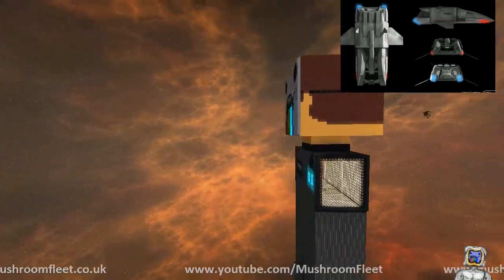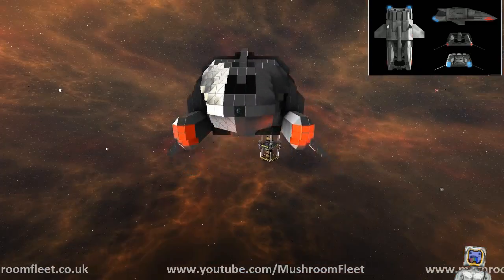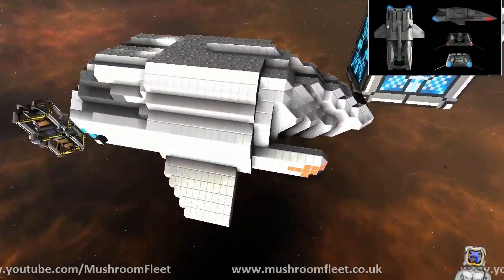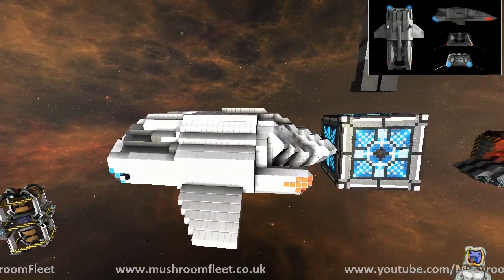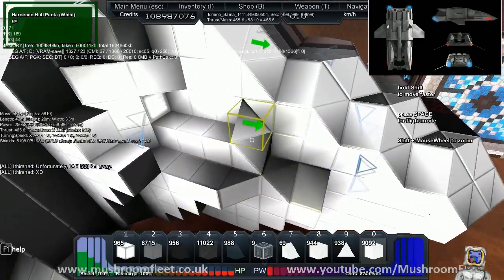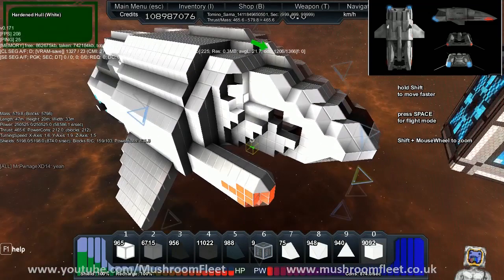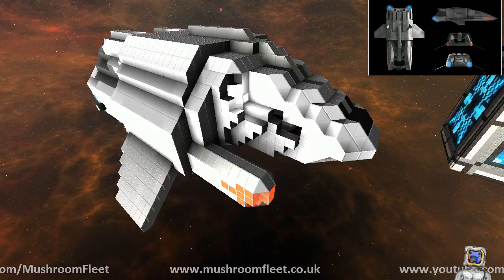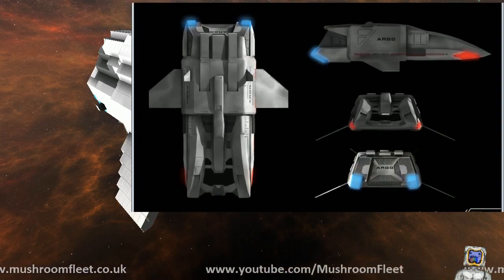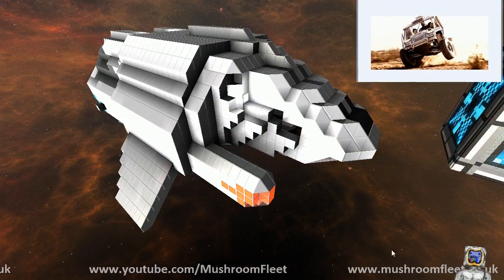I did not expect to see the warp drive on this thing — doesn't seem right at all. It looks like the nose isn't sleek enough. This is not the Delta Flyer, guys. This one is the Argo from Star Trek Nemesis — it's the one that has Picard's dune buggy.